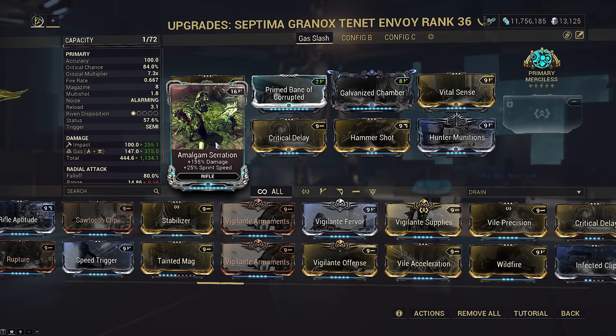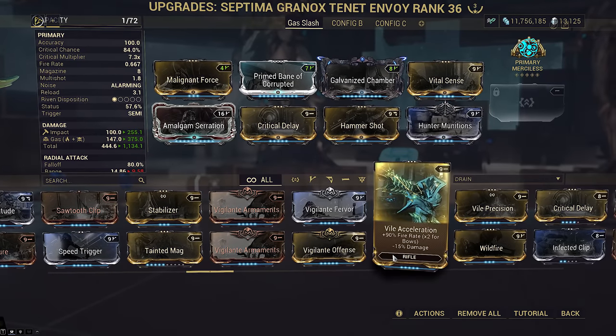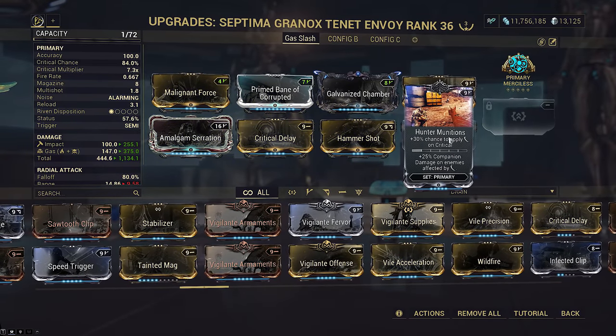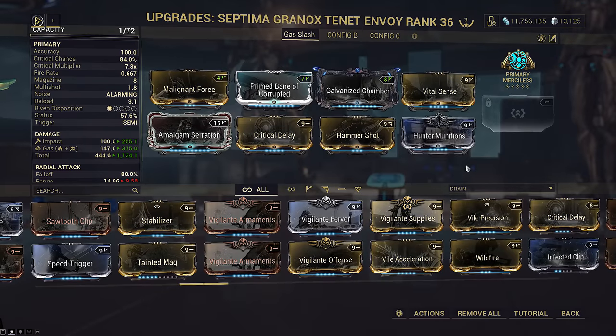Vile Acceleration isn't really needed on this build given how we're going to play out our rotation. Amalgam Serration is just there for the sprint speed and some starting base damage, since the weapon doesn't have as much scaling at the start as a pure slash build. I'm still slotting 100 Munitions on this build with the purpose of being used to help set up the starting kills. It also lets the weapon have infinite scaling like the viral build, except you'd have to outsource viral priming.